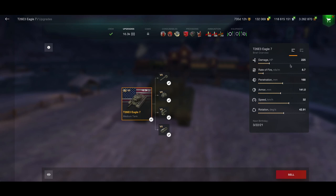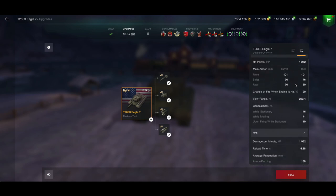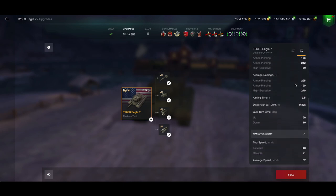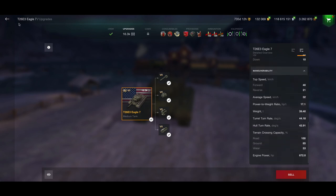Why? The rate of fire is pretty low, the damage is average, and penetration it says is above average — but we'll get more to that. Armor: on the turret it's okay, but only frontally; aside from that it's not that great. The average pen is 160 and the average damage is about 220.